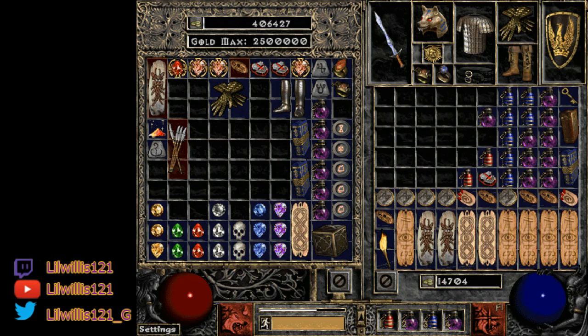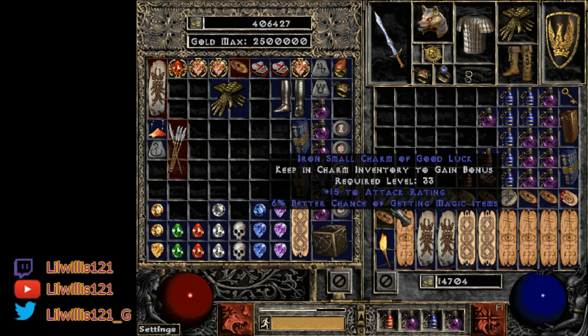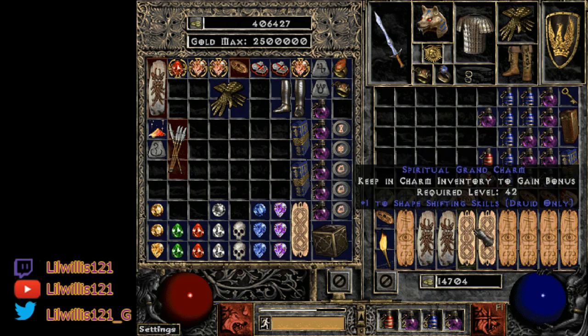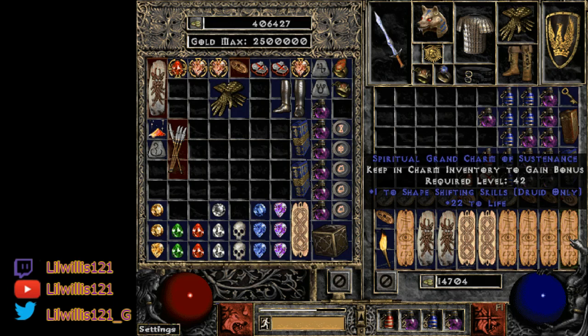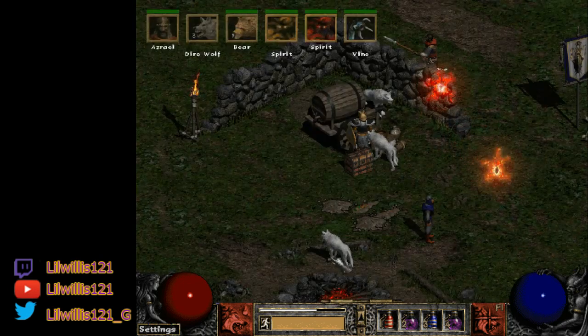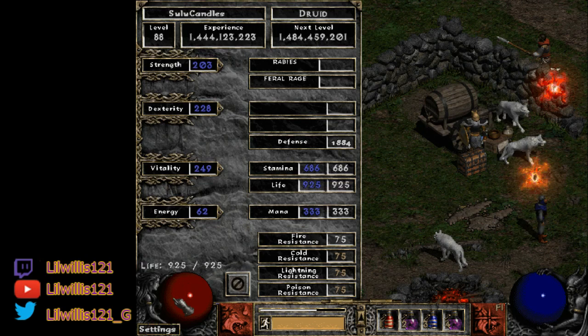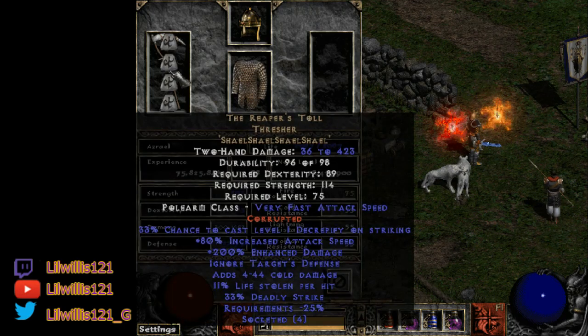On swap I also have another Storm Shield with one socket and diamonds for extra resistances. For inventory, ideally you want one Torch and one Annihilus — I just have a 17/14 Torch and no Anni. You want Shapeshifting grand charms, a couple of those with lifers, then life/res small charms to fill out the rest. I have some magic find small charms in here but ideally you want those lifers.